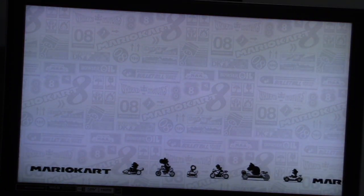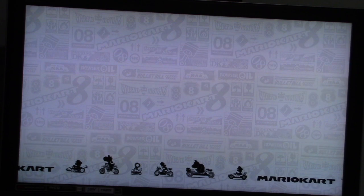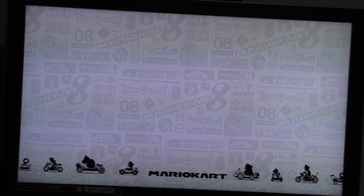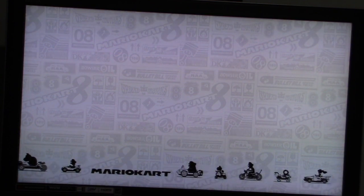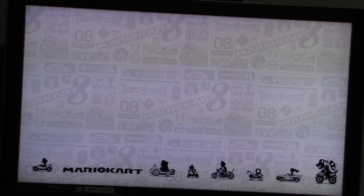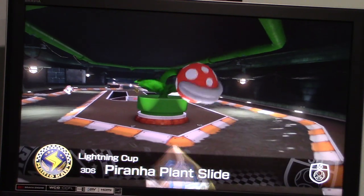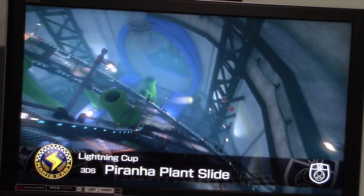We're going to start off with 15 points. Let's go ahead and move on to race 2. Let's keep this momentum going. For the next race, we're going to Piranha Plant Slide, which is a track from Mario Kart 7.